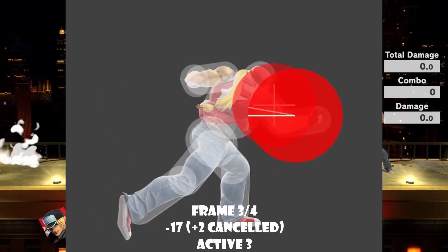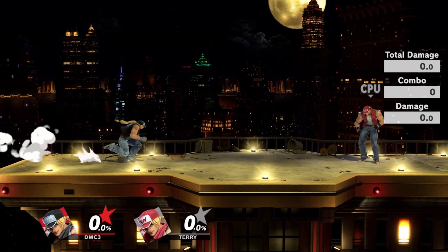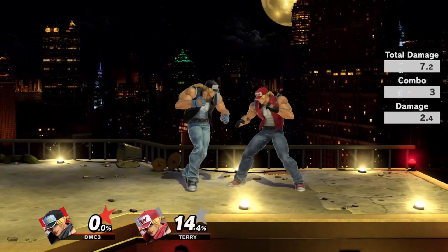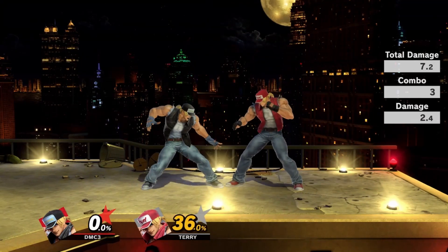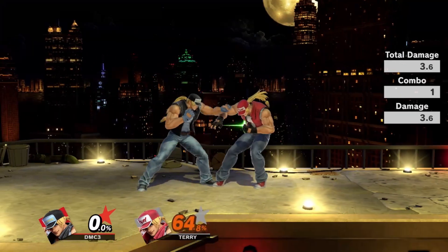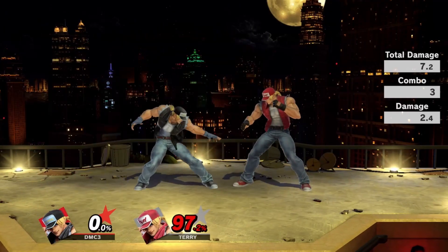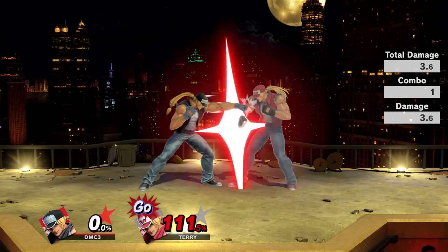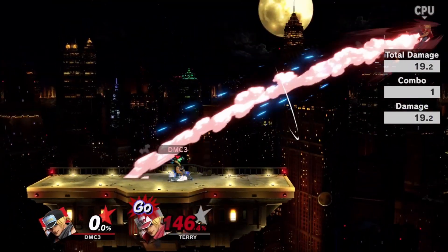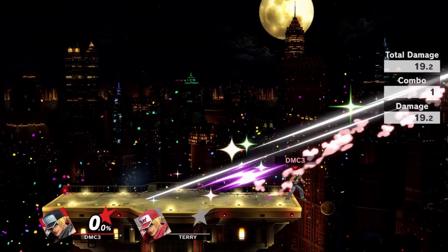Jab 2 is a great combo move, starting up on frame 3 or 4, active for three frames, minus 17 on shield, and is also special cancelable. This move is your hit confirm after hitting Jab 1, which links into this move on frame 1, making it a strong frame trapping tool. Both Jab 1 and Jab 2 have tipper effects similar to Marth's. These tipper bonuses give hit advantage if you land the tipper hitbox on his fists, pulling your opponent closer and giving you more plus frames to confirm into bigger hit confirms.